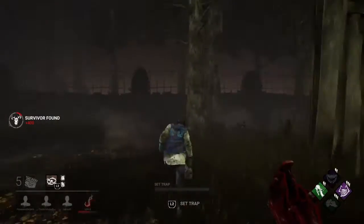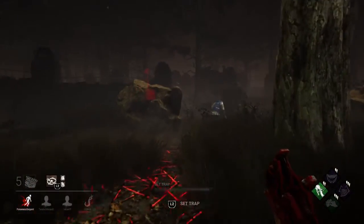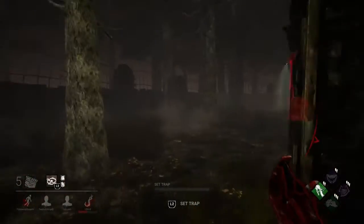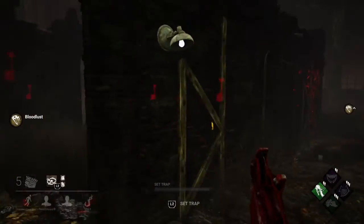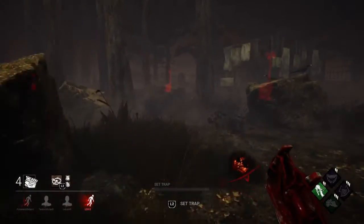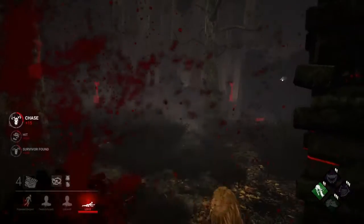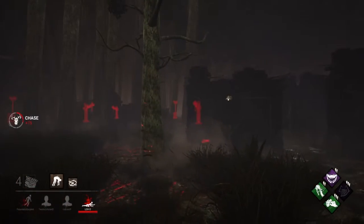My guess is somebody's gonna be coming off that hook. Nope, let's just go for her. She can run down to the basement — nope. I don't know why I swung there. I think she lost me — nope, there's more footsteps. Let's go to the basement. Alright, she's running out the door — let's cut her off. She can thank her friend there for giving me the easy kill.